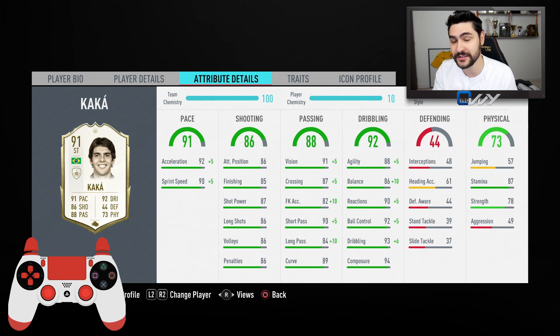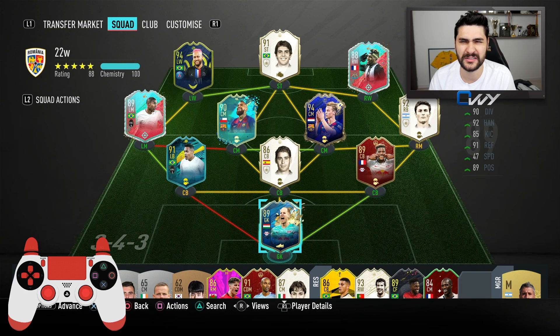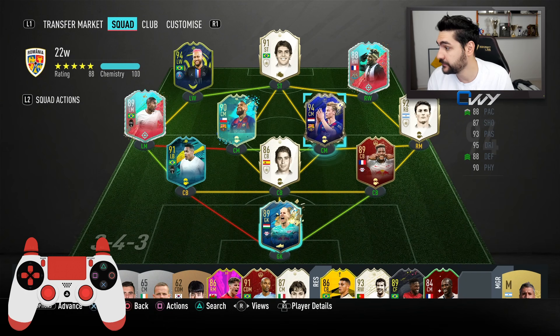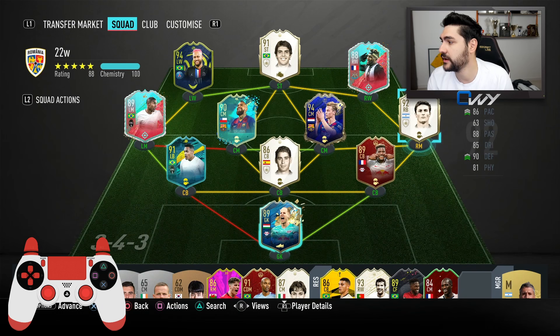His finishing, shot power, and long shots are still decent for a winger who rarely gets into shooting positions. If he gets there, his stats are still okay to score goals. The rest of the team: Gulaxi in goal, Mukiele and Fernando as centre-backs. On the left in a 4-2-3-1, I've got Sandro; on the right, Zanetti. Midfield: De Jong together with Vidal. As left attacking midfielder, Douglas Costa; right attacking midfielder, Kaka; striker, San Maximin; central attacking midfielder, Neymar.